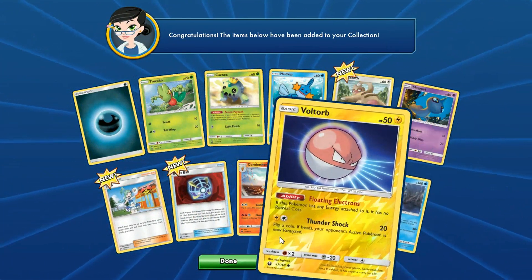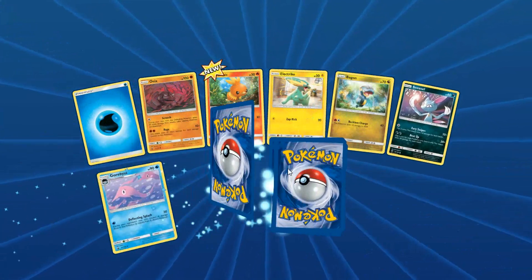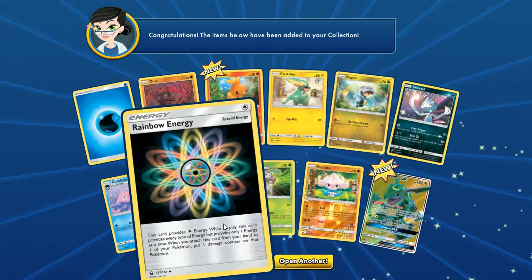Swampert! I need more Swamperts for my Swampert deck online, so that is very much welcome. I love these Sneasels. I'm glad I'm getting them. Rainbow Energy.